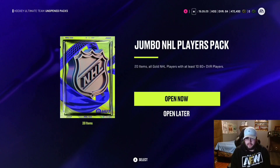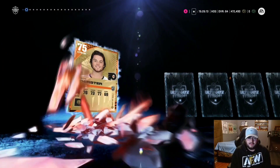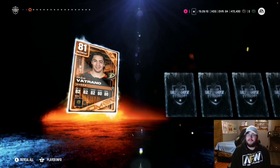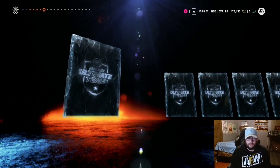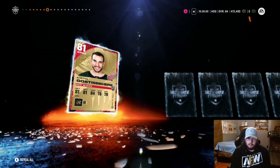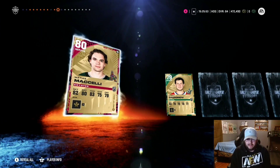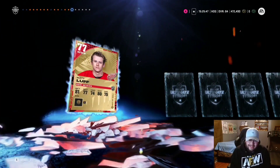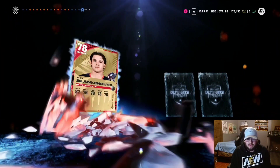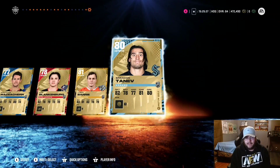Jumbo NHL Players Pack — 20 NHL players, 10 of them 80-plus. Johnson into that guy, into 81 Frank Vatrano who's on an absolute tear right now. Evan Bouchard playing good as well. Jerome Iginla in his base version — not Connor Garland. I don't think there's a better pullable than Iginla to have. Novak into Marchetti — I feel like I've been saying it wrong. This pack is looking like a dud. Final card is just Brandon Tanev.